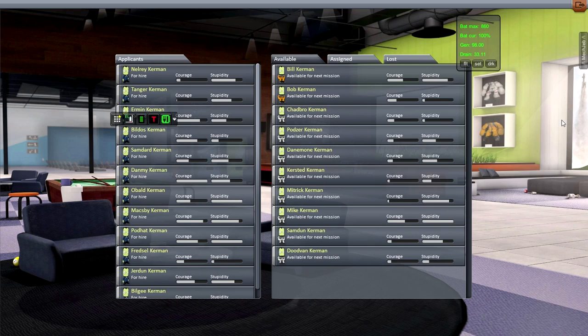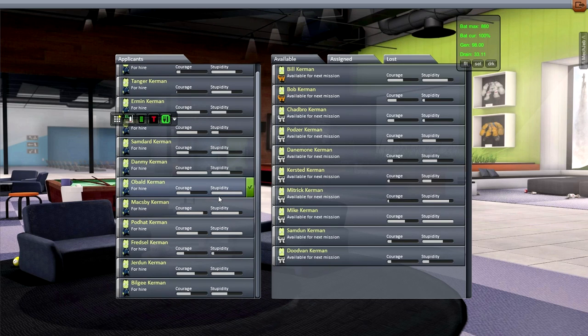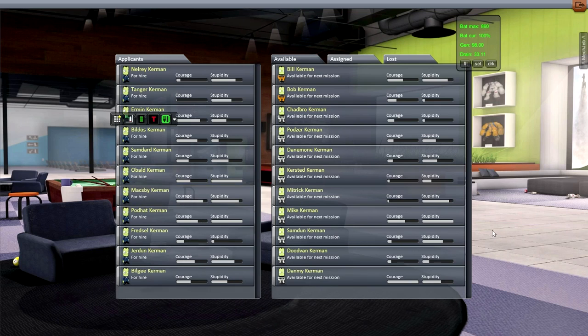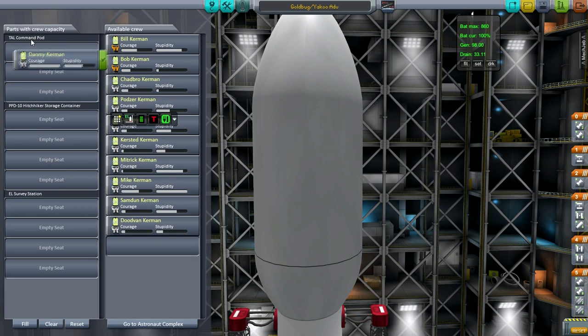We do not want any crew initially — I've put an unmanned probe part at the top of the Gold Bug. But I need to figure out whether we'll get torque from the command pod with nobody in it. Maybe we'll have somebody courageous. Going to the astronaut complex, Danmi Kerman looks like the guy — that's full courage right there. So Danmi, you are hired for this mission. One Danmi Kerman is going to risk his life to bring this to the moon.